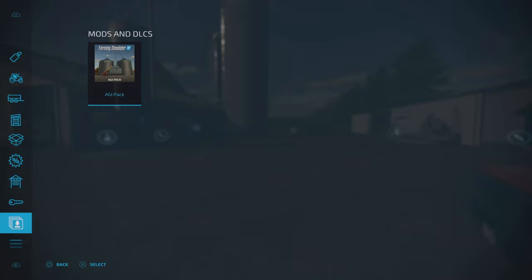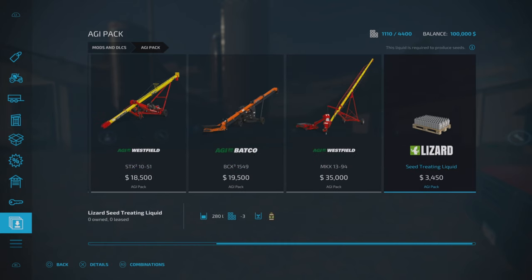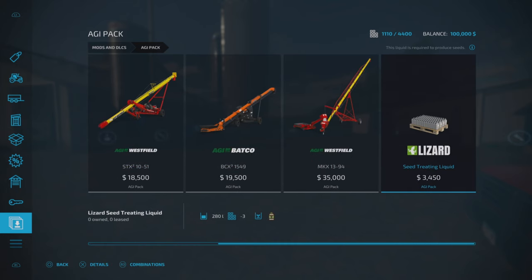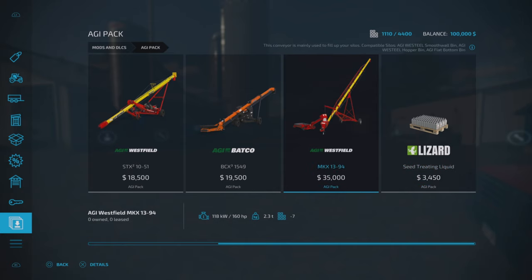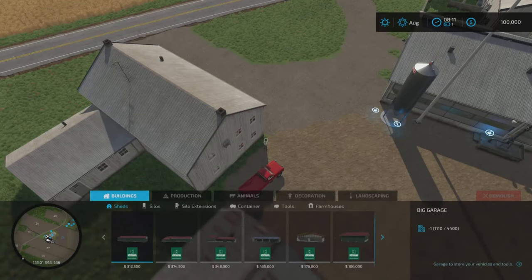Going into this mode again - here's the AGI pack. Basically all you're getting is the flat bottom bins and these auger pipes or conveyor belts. You do get seed treatment liquid but I haven't used that. There are plenty of modded flat bottom bins out there as well as conveyor belts, so if you're not bothered about the AGI pack you don't need to install it.